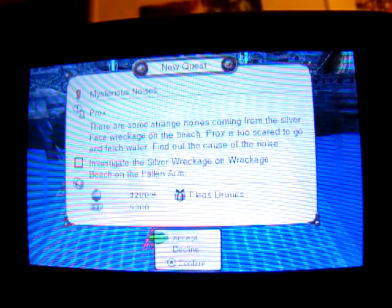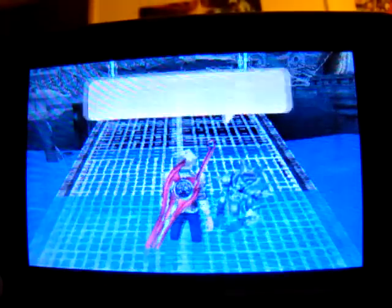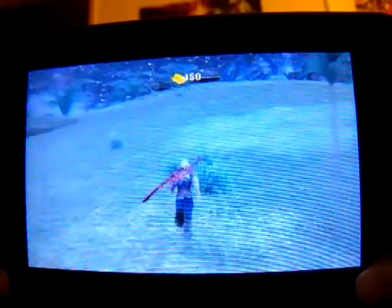Some strange noises coming from the silver-faced wreckage on the beach. Prox is too scared to go and fetch water. Find out the cause of the noise — I've got to investigate the wreckage. Elayah's drones. Location: Aether Lights. Things will be a little easier now that I have the Monado again. It looks like I could get the Aether Light outside of Village Summer Star again.